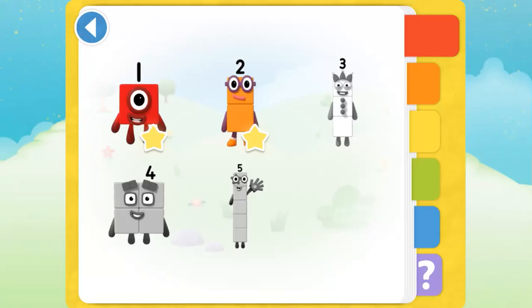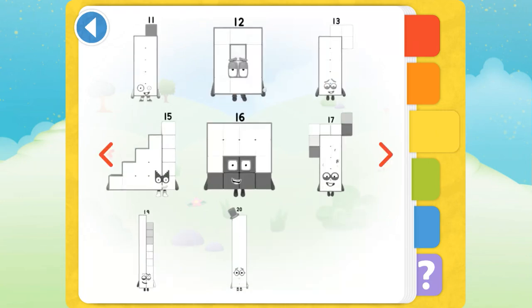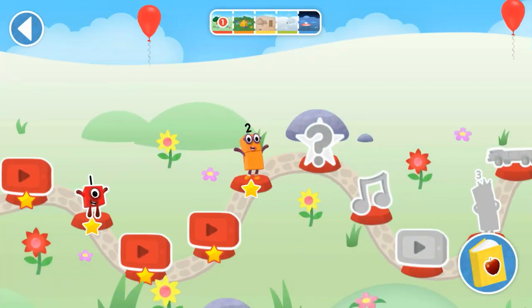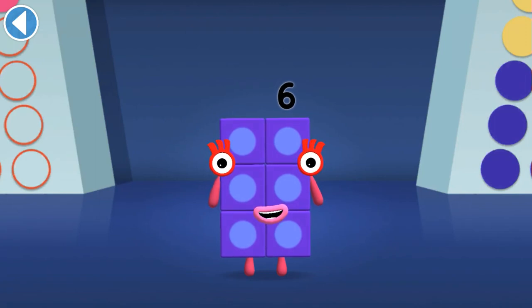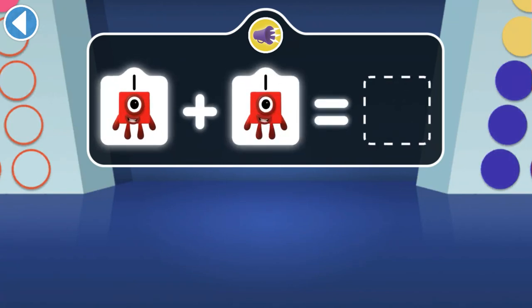Number Block sticker book! This is Number Block Two — I am two! Two! How do you do? One has met another one — how many are there now?